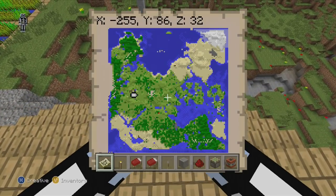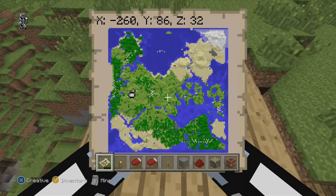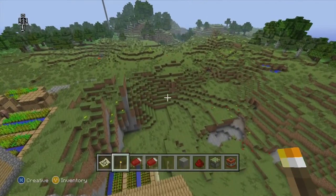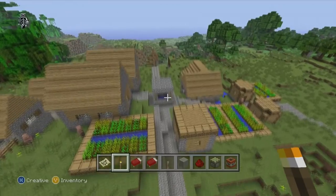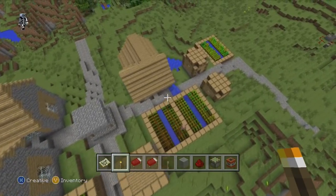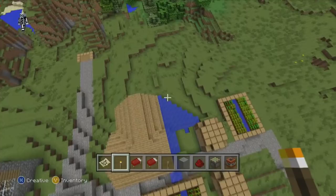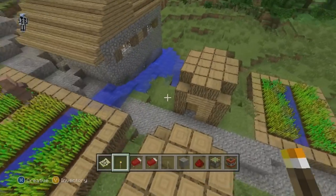I'm a huge fan of the plains villages. I'm hoping when the next update comes out they add the sandstone village for the desert, because the plains village in the desert just doesn't really fit. I'm also really hoping they add in those desert temples and jungle temples, because those just look like a ton of fun to go find and explore — I'd love to find great seeds that incorporate that.